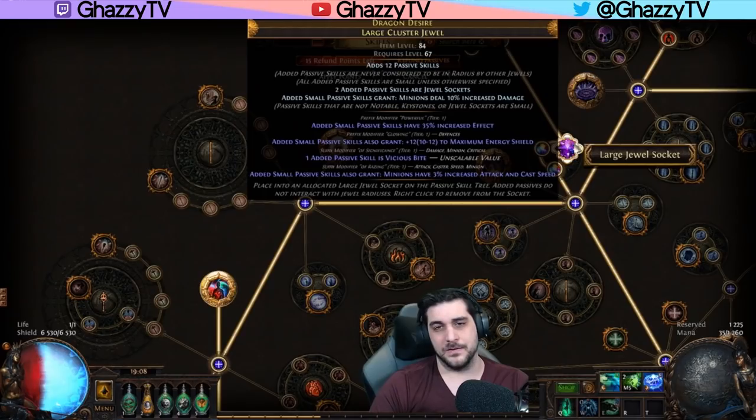And this is the best kind of jewel you can use on large cluster jewels for spectre builds and quite a few other minion builds as well.